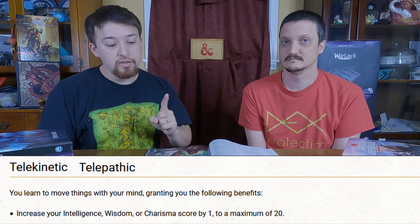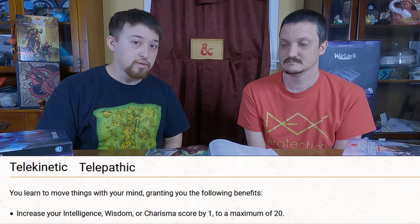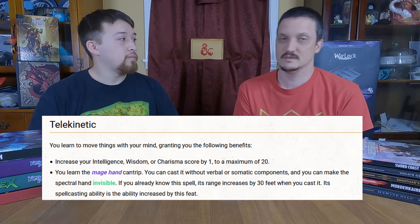We're going to talk about two feats that kind of work together but not really — they're still different. One is Telekinetic and one is Telepathic. One thing that's the same about both of these is that you can increase your Intelligence, Wisdom, or Charisma modifier by one when you choose this feat, and after that is when it becomes different.